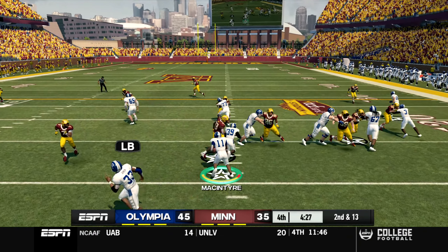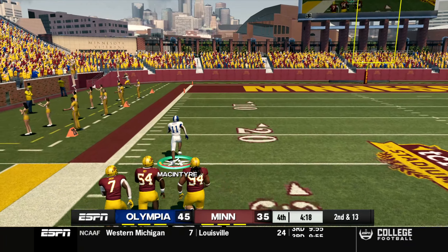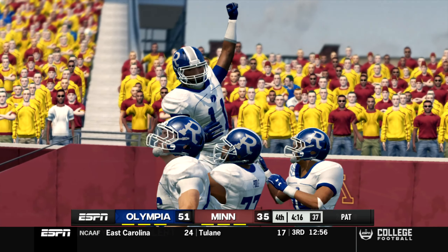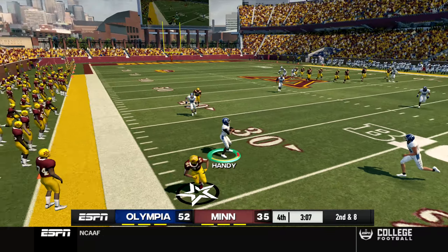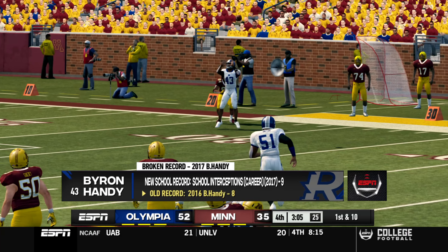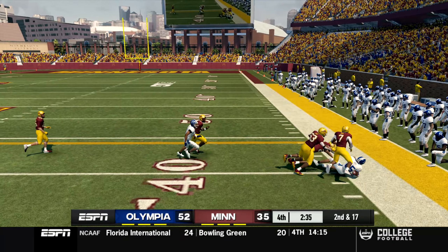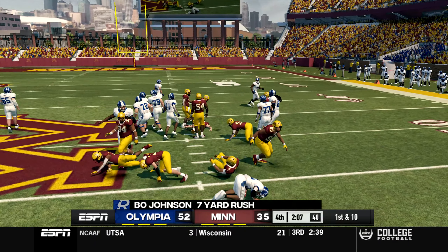Second down and 13 - Olympia on offense at their own 15. Simple triple option - McIntyre picks up a block from Ryan Jones and witness history in the making as Darius McIntyre goes 85 yards to the end zone! He's broken the school rushing touchdown record in a game and may be on pace to break the NCAA rushing record in a game. Minnesota gets the ball back with three minutes left, but Byron Handy comes up with a clutch interception - the fourth turnover for Minnesota. Olympia wins the turnover battle. Handy sets a new school record of nine career interceptions. A screen pass to Ryan Jones then Bo Johnson fights for seven yards and a first down to seal it.